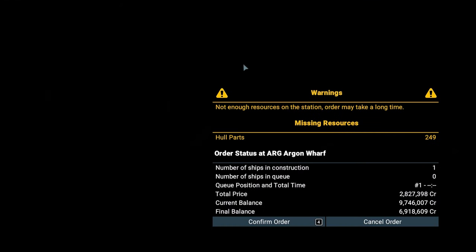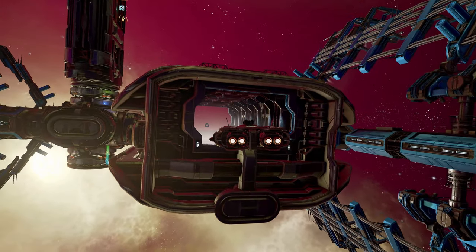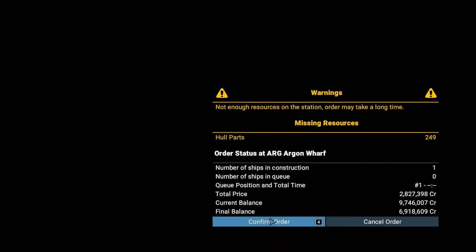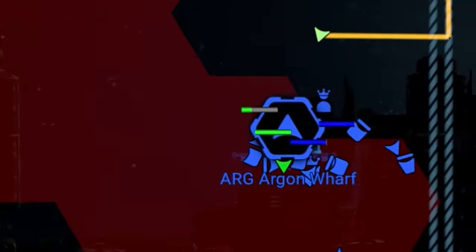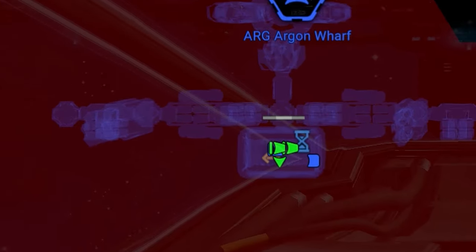Something irritating happens — the wharf tells us that resources are missing, but we can still confirm the order. The warning just means that the wharf will place a buy order for the missing resources. Most of the time some NPC will deliver the required materials in the near future, but sometimes there's a shortage and you have to supply them yourself. Let's confirm the order and see what happens. At first it says 1 minute 30 seconds each and nothing happens because additional resources are needed. After waiting a bit, something is docking — maybe the missing hull parts. The first two miners went into production.